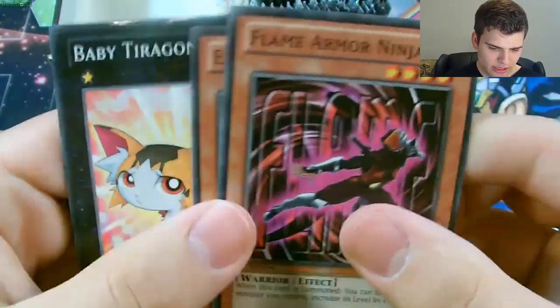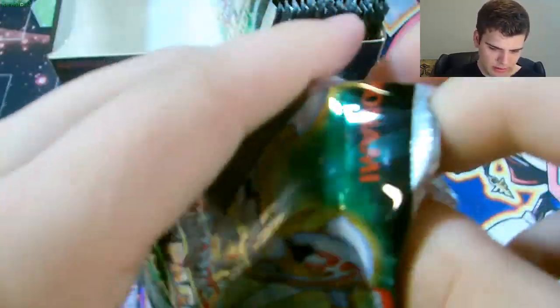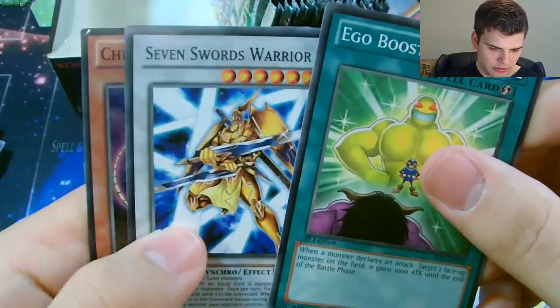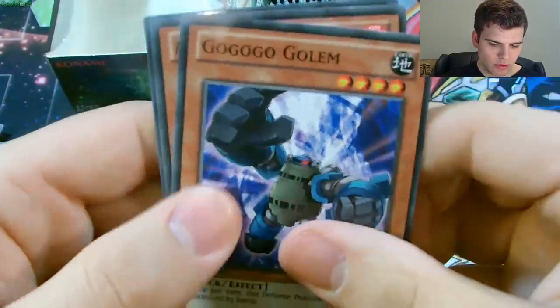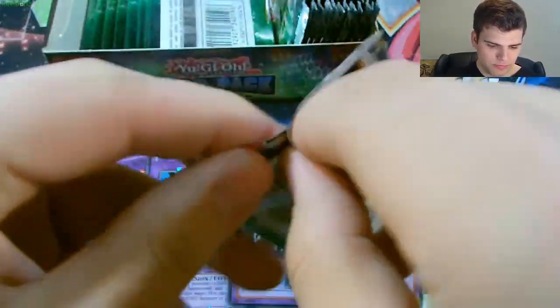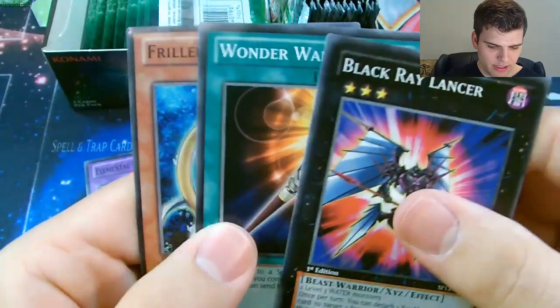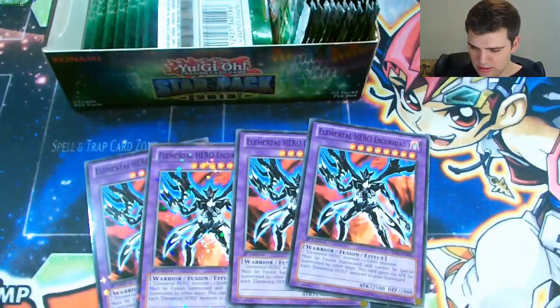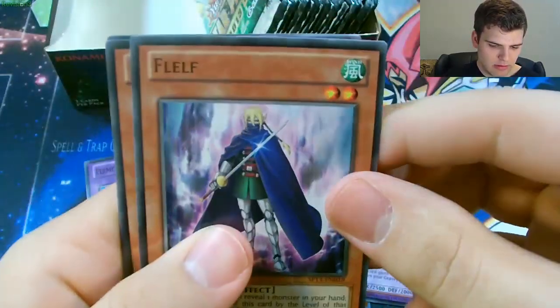Now for the left side. A Baby Tyregon for the Star Foil. Some Armor Ninjas. Another Seven Swords Warrior. Go Go Go Golem. Achacha Archer. Another Catapult Warrior for a Star Foil - that's cool. Black Ray Lancer. Wonder Wand, nice. Friller Rabka. So I guess a Star Foil Wonder Wand would also be cool to get.